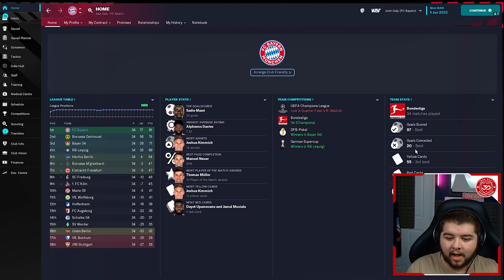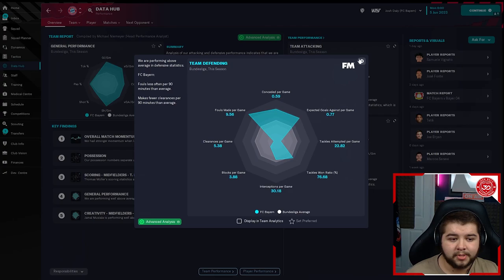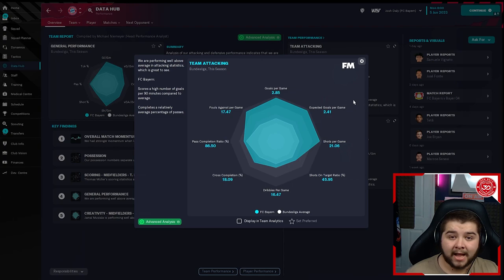It's a perfect balance between being defensively solid and attacking enough to get goals and win games. The data hub shows this very well — 0.59 conceded per game, which is very impressive, compared to the attacking side at 2.85. That's a massive over-two-goal difference between what you concede and what you score. This is pretty much a flawless tactic in this division especially.